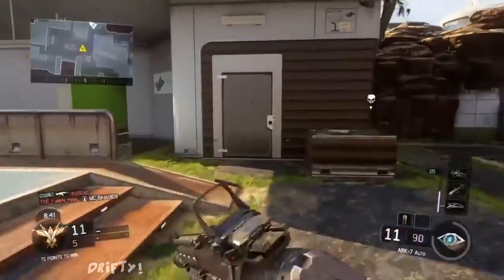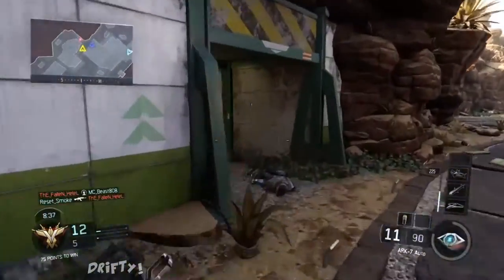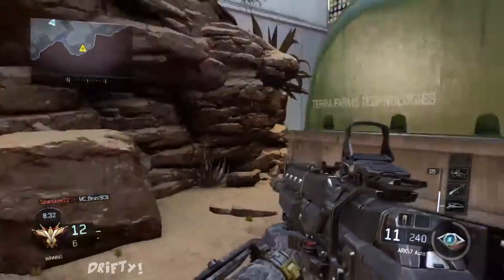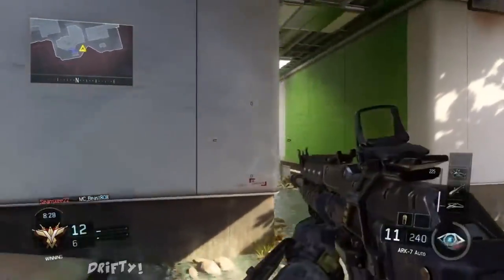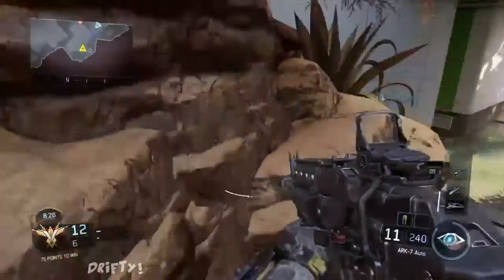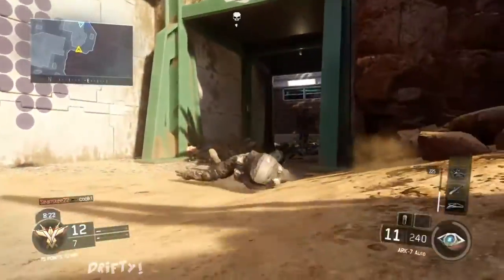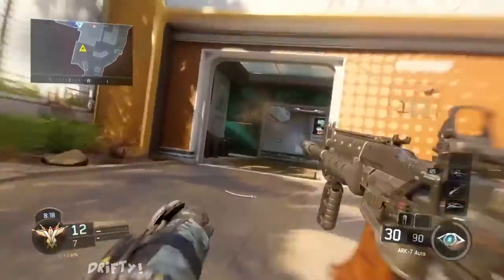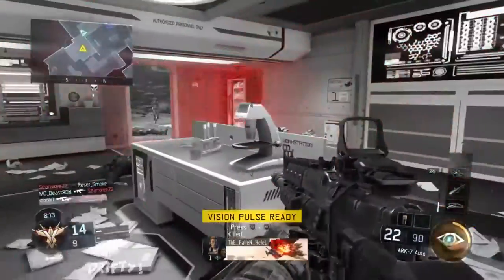It has good handling, it feels right, it feels good and it doesn't feel off or pushy at all. For those of you guys who want to use this weapon and copy my class — this is a best class setup video also — what I use for the ARC-7 to make this gun really, really good: I use Red Dot, Grip, and Quick Draw. Red Dot is just because the gun feels really, really good with the Red Dot sight.